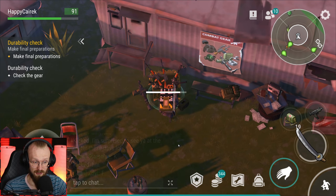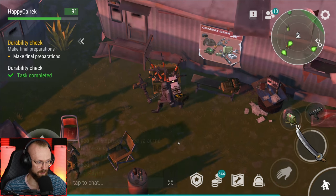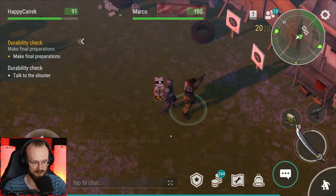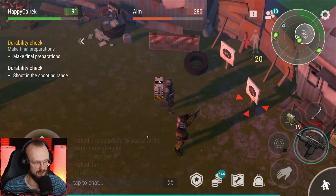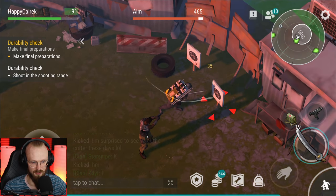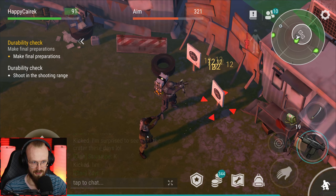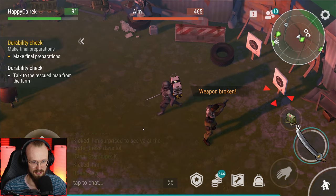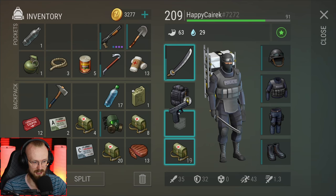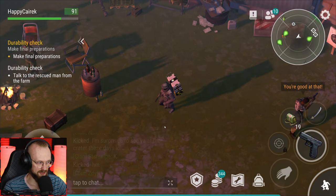Am I gonna get some free gear? I'd love to get it. I just checked it but I don't get anything. 'Talk to the shooter.' Let's talk to him - Marco. 'What we're about to see has no comparison. Prove that you're ready.' Shoot the shooting range. Let's destroy it with this gun. Stats completed - maybe I didn't even have to waste that gun. Talk to the rescued man from the farm. Where is he? Is that Leroy?